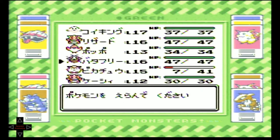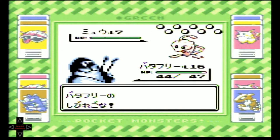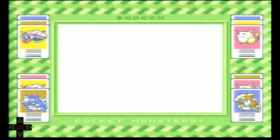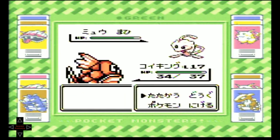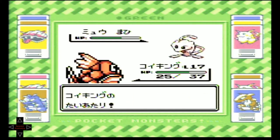I'm going to use my Butterfree. Mew is only using Pound, so we just have to make sure we don't actually kill him. I'll throw Magikarp back out — we get hit with Pound again and only take 3 damage. With Magikarp out we can control our damage fairly well and not take too much. We're almost there; just a couple more attacks to do it.